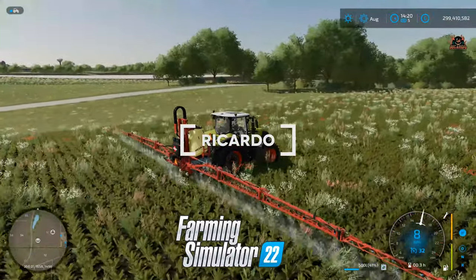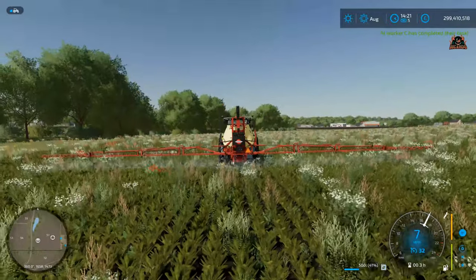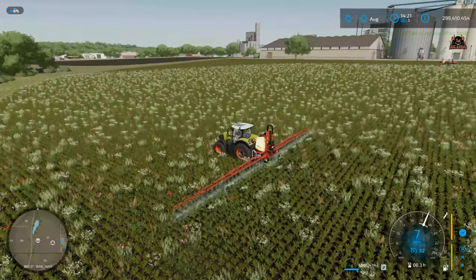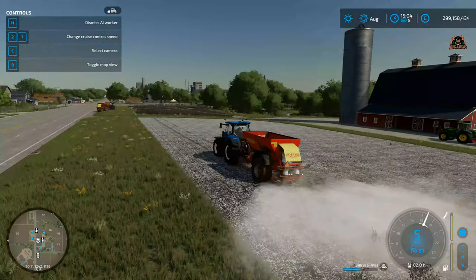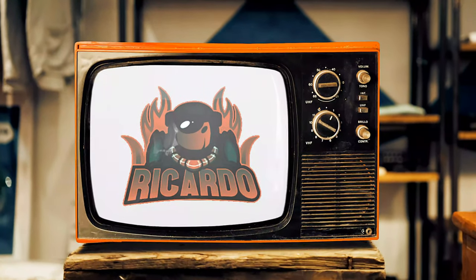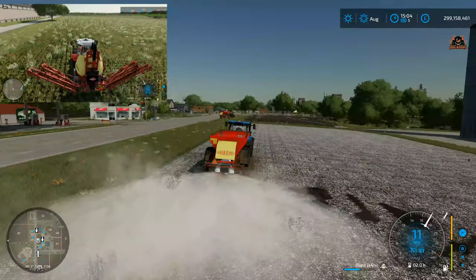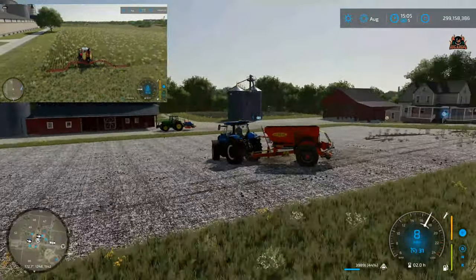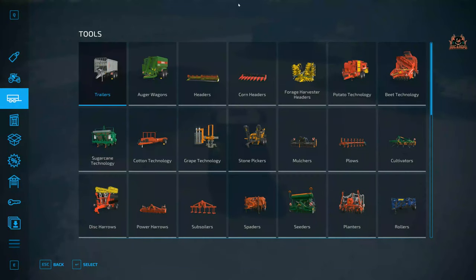Hello, it's Ricardo, and welcome back to Farming Simulator 2022. Applying fertilizer and spraying fields is a matter of course when tending to your crops and preparing your fields. A lot of people have asked me how do you fill your sprayer, your fertilizer or lime spreader? Well, we're going to show you how and go through it step by step.